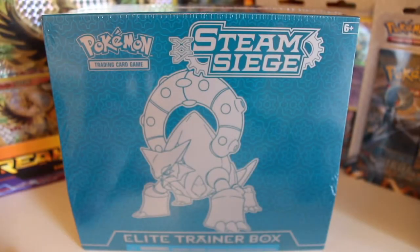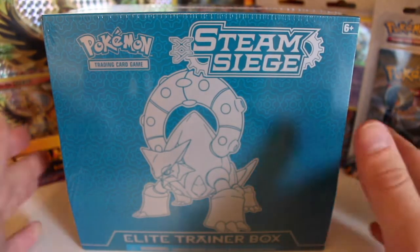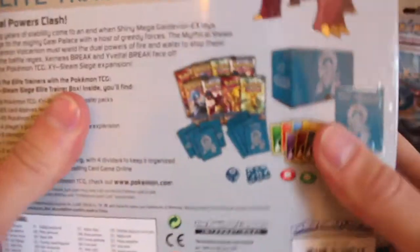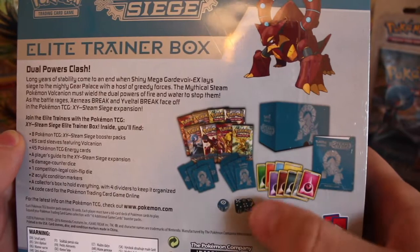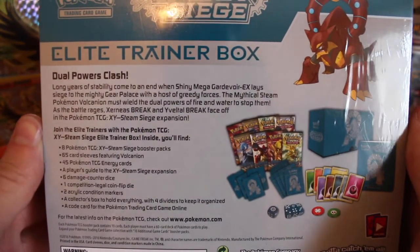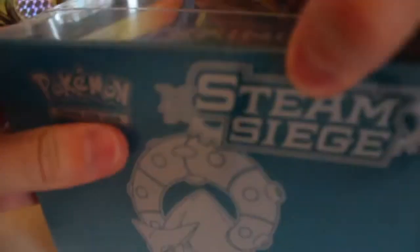Hi guys and welcome back to Fighting Charizard! Today the Elite Trainer Box is here — the Steam Siege one of course — and Volcanion is looking like an absolute tank. We've got eight packs to open, energy cards, dice, flip coins, and some really nice sleeves. Pause it if you want to read that — dual powers clash and so on.